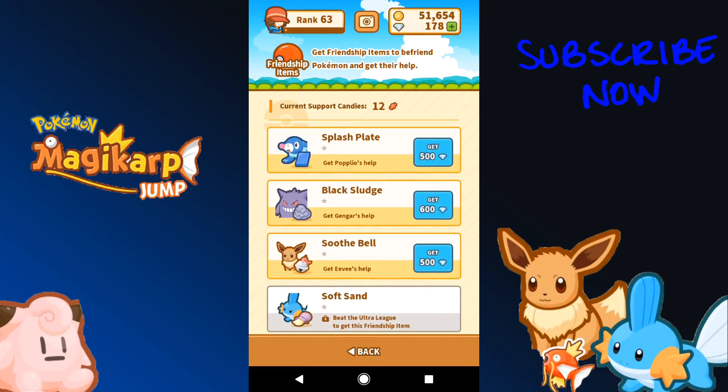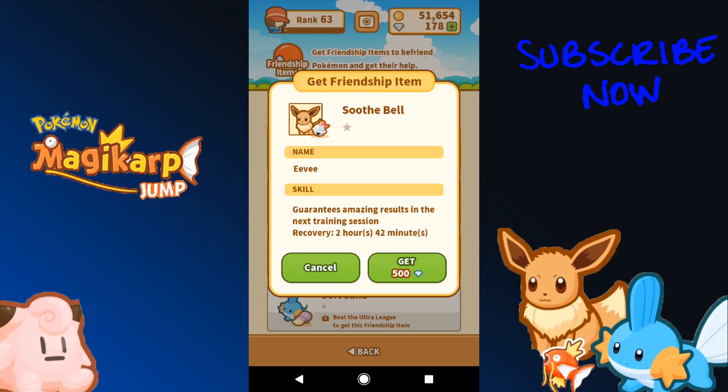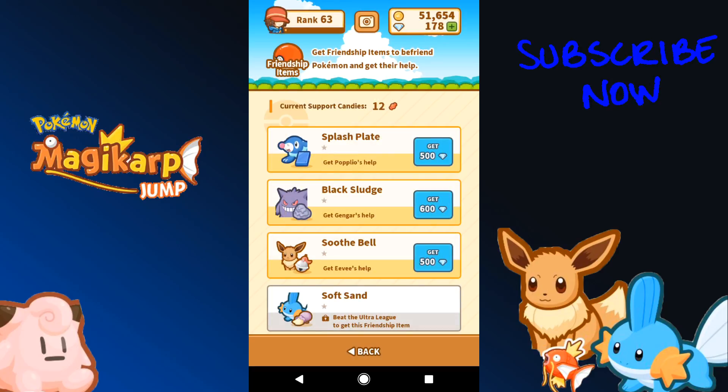In the shop you've got some new friendship items — you've got an Eevee and a Mudkip. Eevee's great and I was going to get it straight away, however there is a catch: Eevee's not that useful power-wise to be honest. It just guarantees an amazing result in the next training session, which is great if you get a really good training session, but there's also a chance it's going to be like the punching bag which is useless. So even if you get an amazing result, you can't control it, so I don't think Eevee's going to be that worth it.